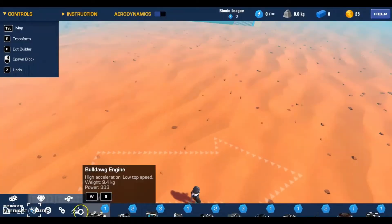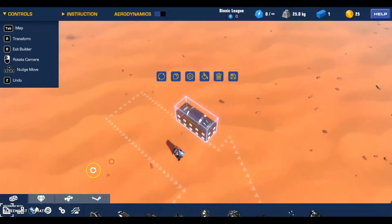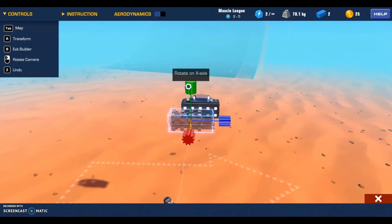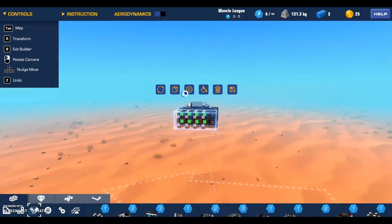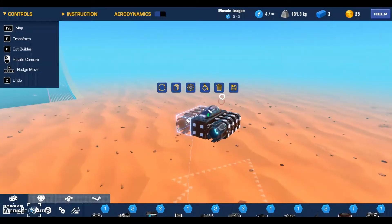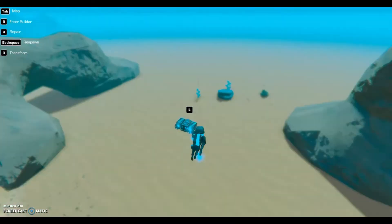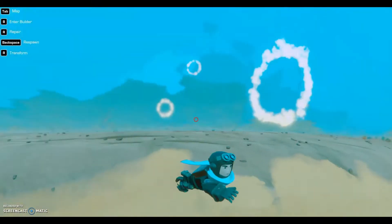Let's get started. I like that seat, I'll just put it back, and we will add thrusters — big thrusters. Copy that to the other side. Let's try this. That was nice, okay then.